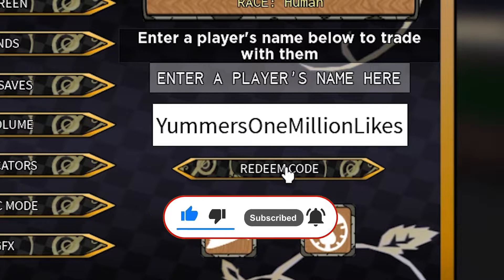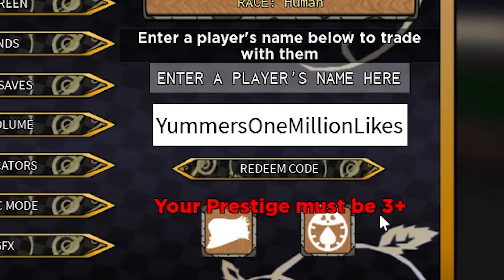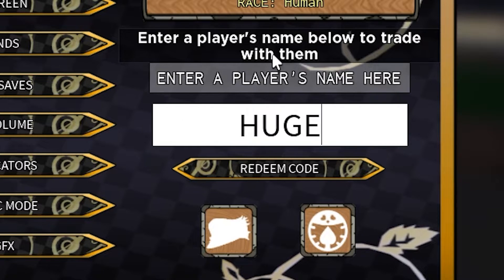You actually have to press each letter carefully to redeem it. Make sure you press each letter correctly, because as you can see on the screen, enter it precisely and you're gonna get tons of rewards.